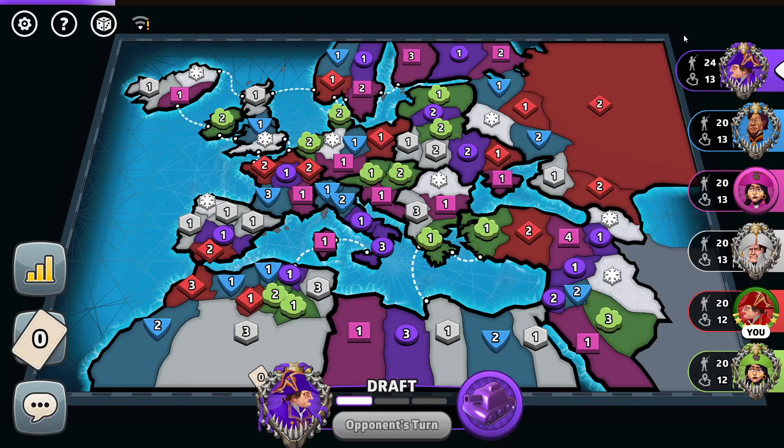Hello champions, welcome to another episode of Risk. We're playing another 6-player progressive card game on the Europe Advanced map with blizzards. And today we've got some interesting blizzards.